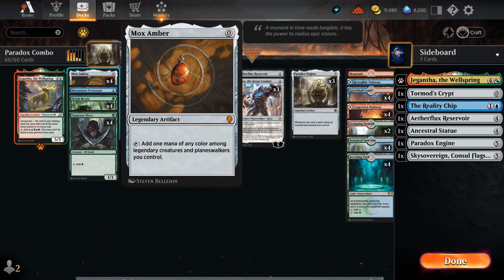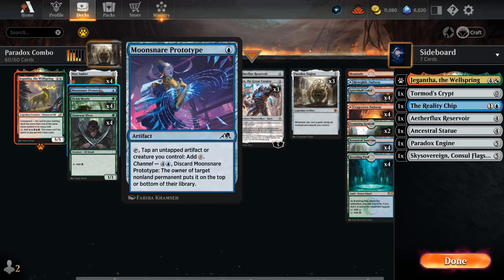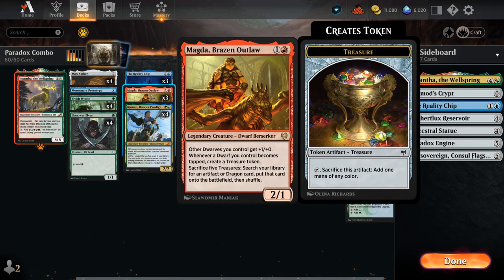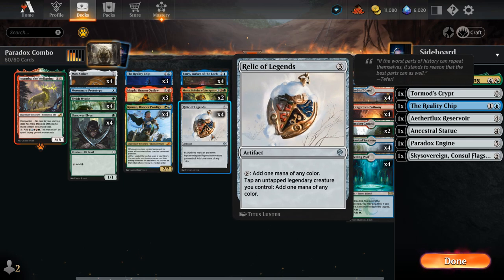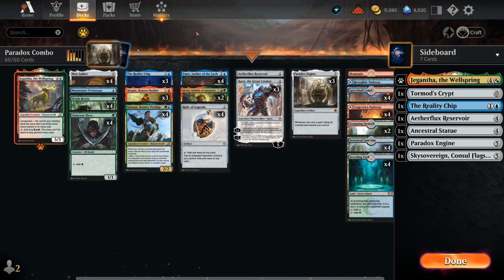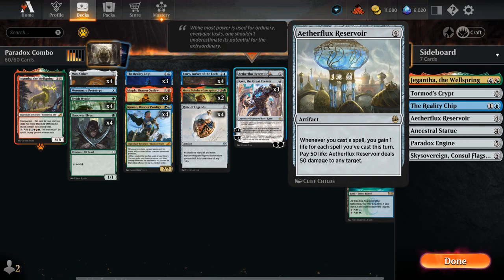We have four copies of Mox Amber, great with all our legendary creatures, plus our eight one-mana elves. Moonsnare Prototype can tap an untapped artifact or creature to add a colorless mana — a smaller version of Relic of Legends — and can also be channeled as removal. It mainly combos with Magda, Brazen Outlaw, which makes a treasure whenever it becomes tapped since it doesn't typically get to attack. Once we get five treasures in play with Magda, we can sacrifice them to search up any artifact in our deck — finding a missing Paradox Engine or Aetherflux Reservoir.